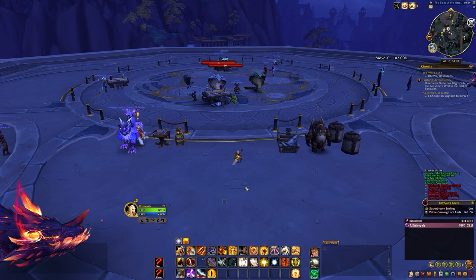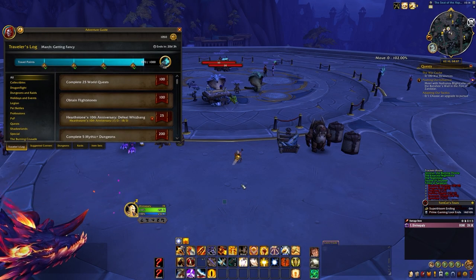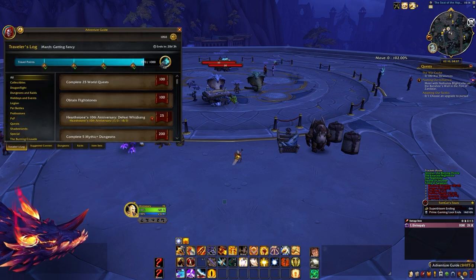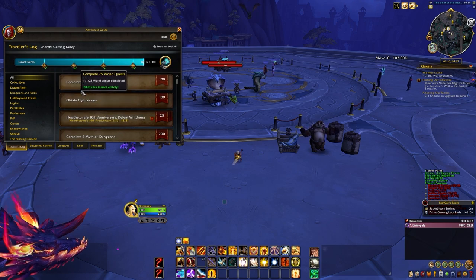To find your traveler's log in-game, you can use the default key binding Shift+J, or you can go down the bottom, click the adventurer's guide, and your traveler's log is the first screen that's displayed.